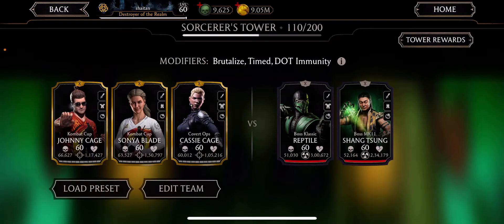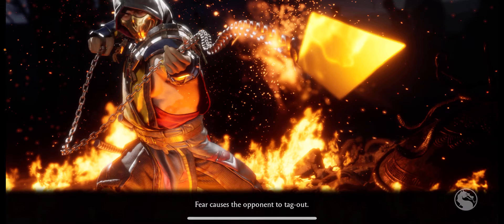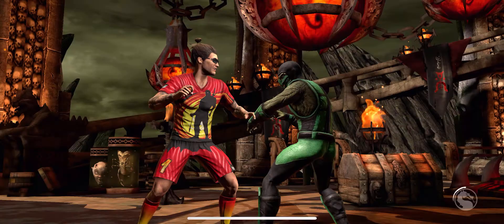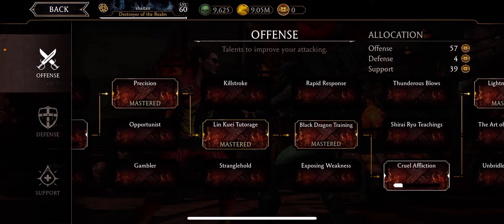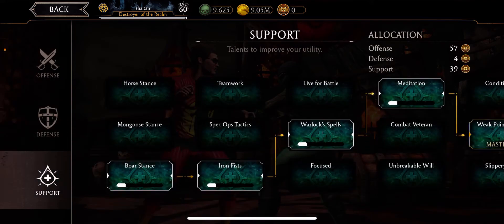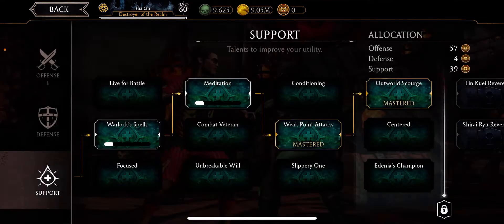For turn three setup, I used Special One no-cost Death Mark technique and a critical hit chance in damage. Okay, some resistance and a Special One no-cost, and also snare on power drain.